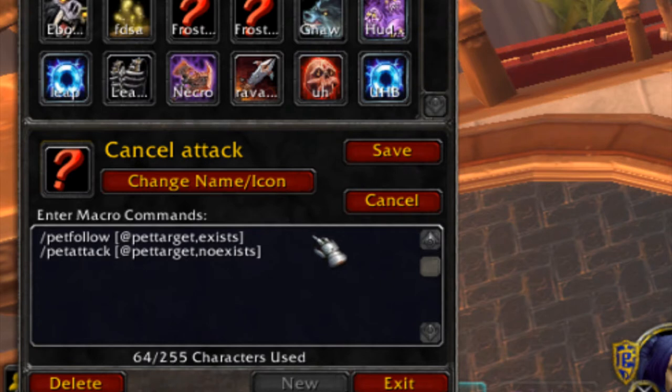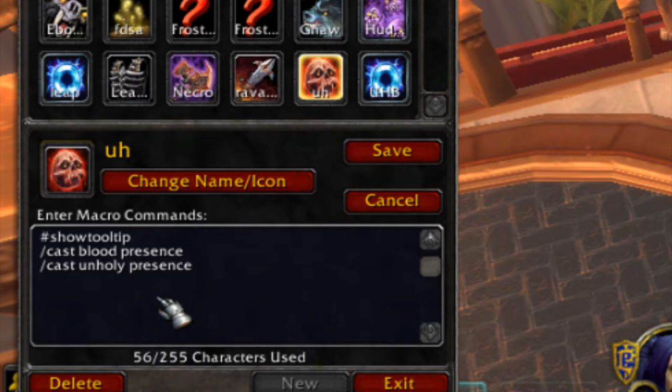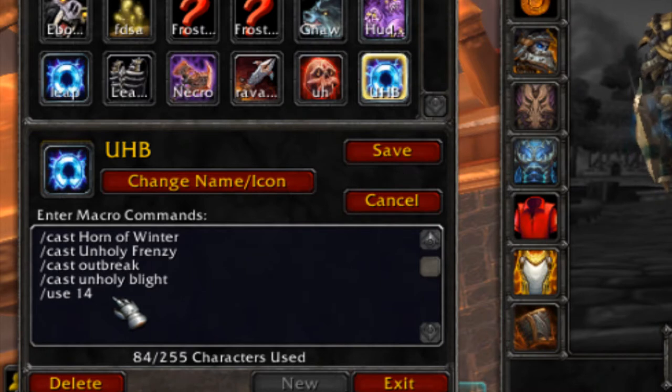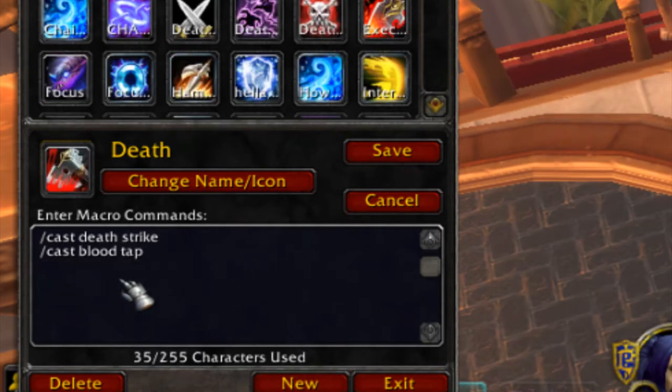My Cancel Attack macro causes my pet to either attack or stop attacking the target. My Necrotic Strike macro lets me use blood charges to cast Necrotic Strike. My Blood Presence/Unholy Presence macro lets me switch between the two presences whenever I want. My burst macro triggers my burst cooldowns — slot 14 is my trinket, so it activates my burst trinket. My Death Strike macro uses blood charges to activate Death Strike and targets Arena 1, 2, or 3.